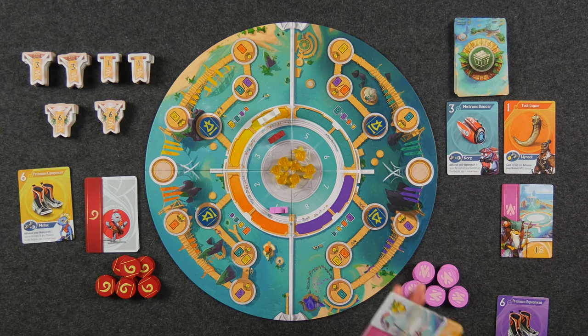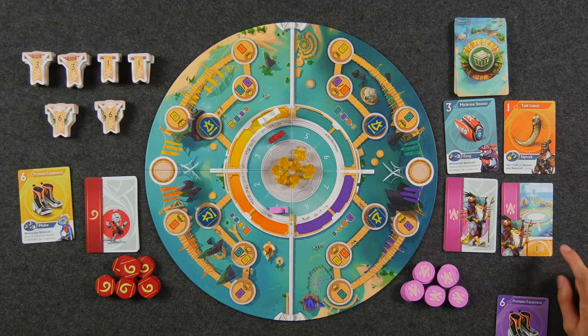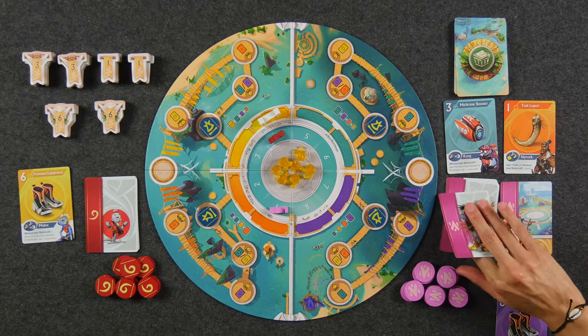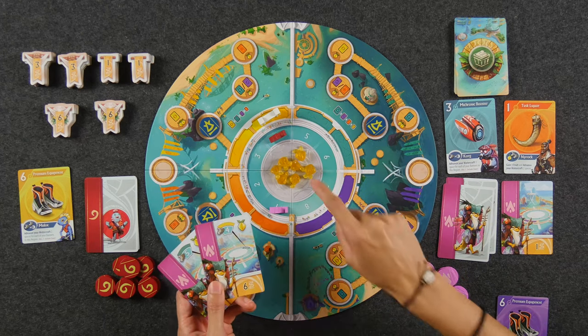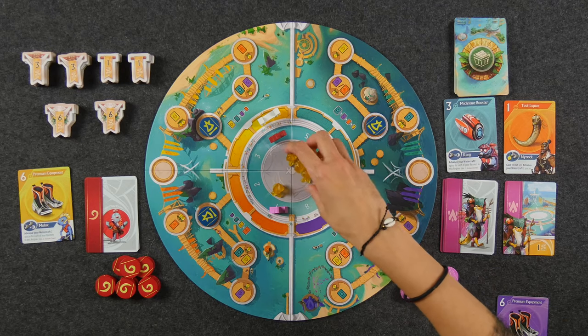Whenever your watercraft moves past the eight space, you get to flip over the topmost card of your character deck. Each player has their own identical set of seven cards, numbered one through 28. At the end of the game you score profit equal to whatever is showing on your most recent character card. Moving your watercraft is a way to dig deeper into the deck. Character cards two through five each show a specific stunt location, and whenever your watercraft lands exactly on that stunt location you get a Goya Starfruit from the middle pool. If the pool gets depleted, we immediately have a feast: whoever has the most starfruit gets one profit per starfruit, and everybody else gets half, rounding up.